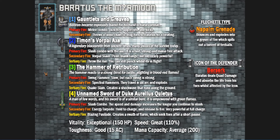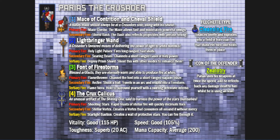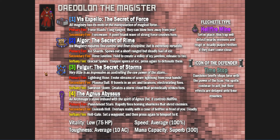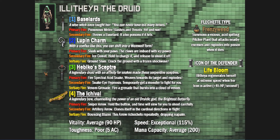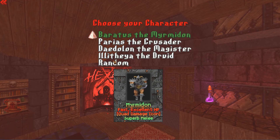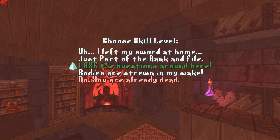The classes are: Paratus the Minimodon, Paratus the Crusader — it's definitely Hexen — Dedalong the Magister, and Ilithea the Druid. I don't play Hexen much, but I usually pick the fighter, so I'm going to go with Baratus. Just to kind of ease myself into the game and the mod, I'm going on an easier difficulty.